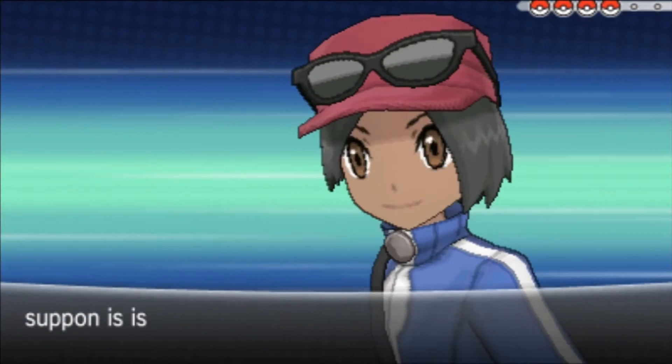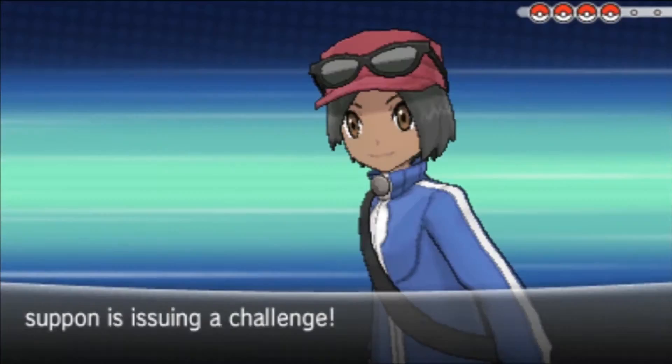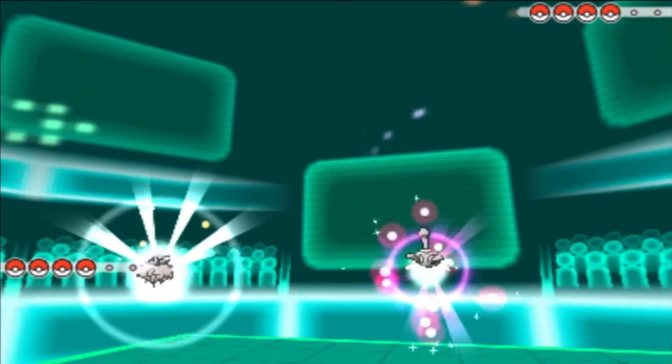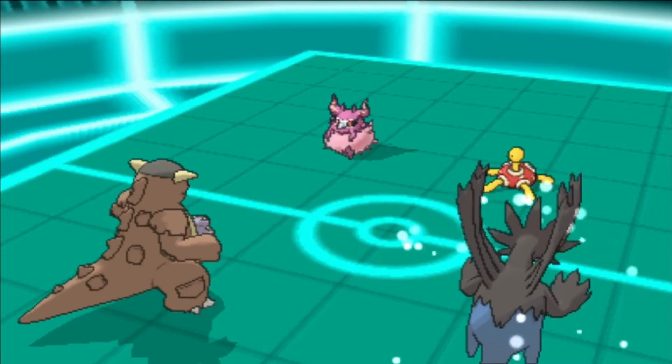Let's go ahead and get started with the battle. Trick Room does have a little stall factor to it. My opponent is going to issue the challenge — I'm sending in my Hydreigon and my Kangaskhan, and my opponent brings out their Shuckle and their Eelektross.